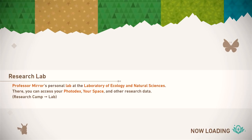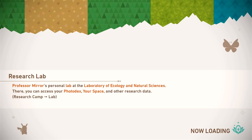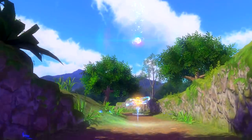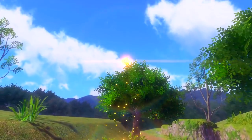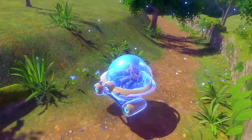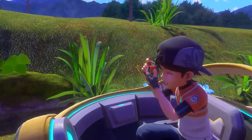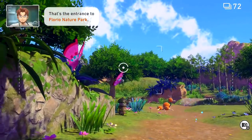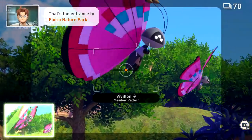So off we go. Research Lab — Professor Amir's personal lab at the Laboratory of Ecology and Natural Sciences. There you can access your photo docs, your space, and other research data. But here we are in our first little expedition. I love it. This game was originally on the Nintendo 64. This is, like, a new, fully remade — I think it's more like a sequel.